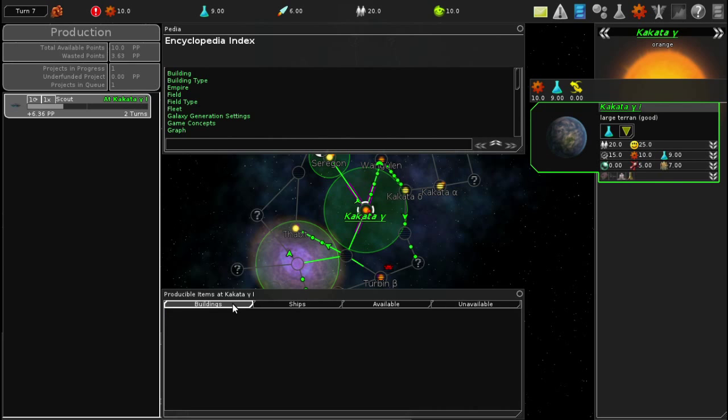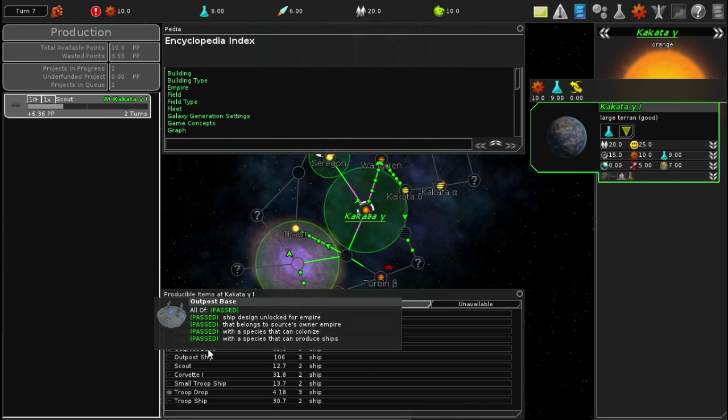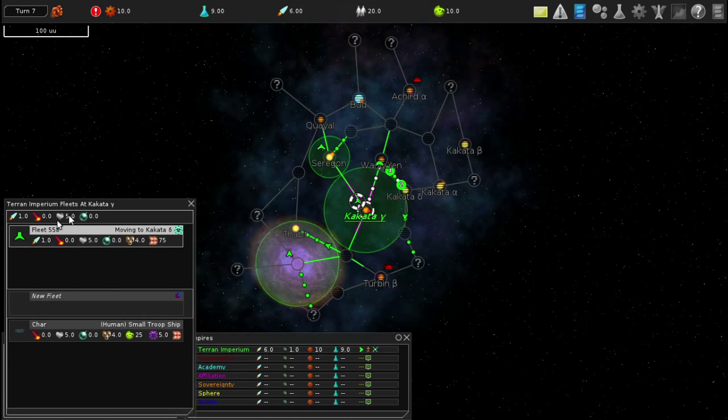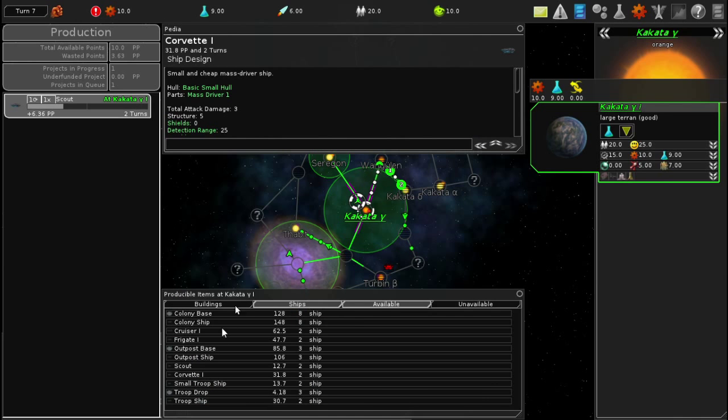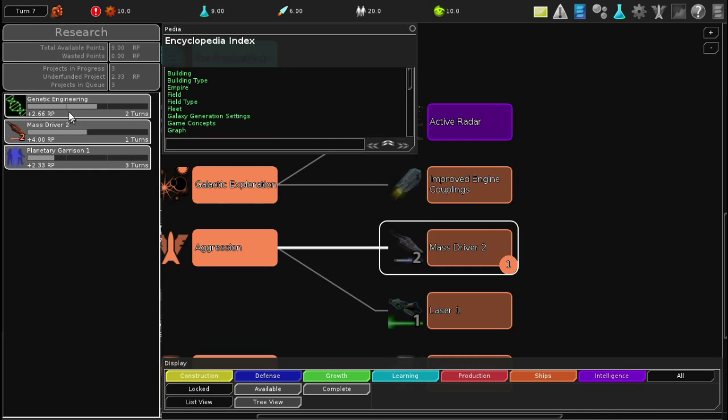I have unused production so I'm building a scout ship. Let me see what else I can build. I'm on this system - available buildings, I still only have the evacuation and super tester takeover. For ships, I want to try to get better ships. I have the small troop ship now, but I want to produce things that are more expensive. Maybe this frigate - Mass Driver Frigate. We went into research and got the mass driver thing, we're in the process of researching that.